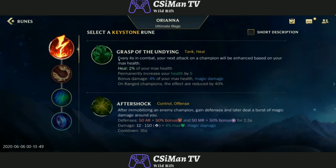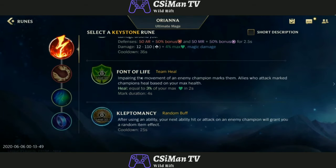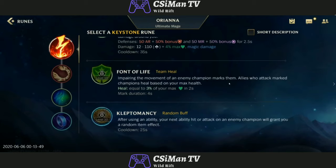Grasp of the Undying — every 4 seconds in combat, your next attack on a champion is enhanced based on your max health. For tanky bruisers, this rune is going to be really good — it heals 2% of your max health. Aftershock — after immobilizing an enemy champion, like stunning or knocking them up, you gain defenses and later deal a burst of magic damage around you. Very good for engaging. Font of Life — impairing the movement of an enemy champion marks them. Allies who attack marked champions heal based on your max health. Very good for CC supports that just keep CCing and healing allies.